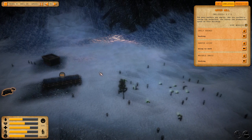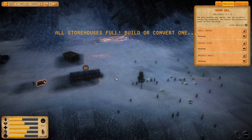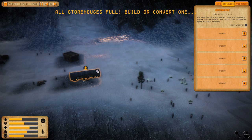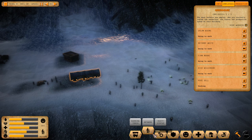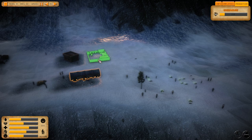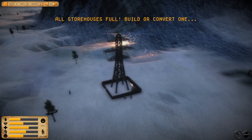One thing this game needs is like an opposition — the bodies are just dying, probably because they're exposed to the elements. I guess we could build a builder's yard, then I could get more help. Another issue is I don't know why some buildings can't be built in certain places. Let's check on my scavengers and the storehouse.